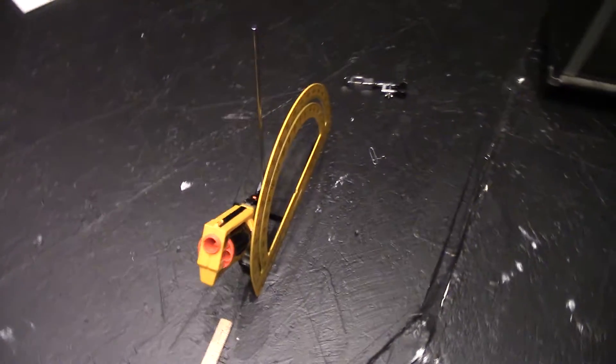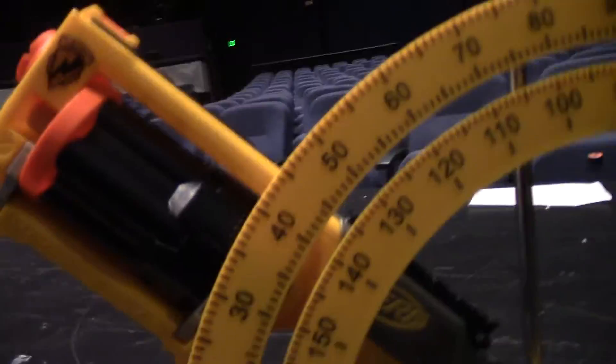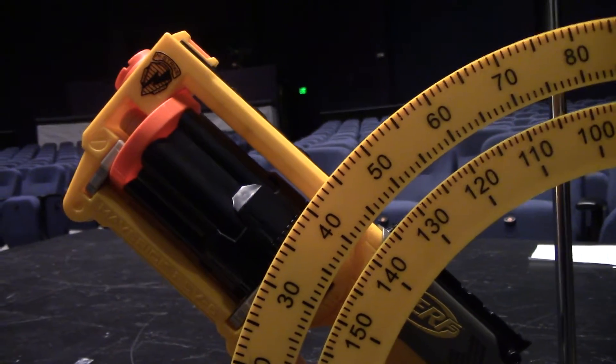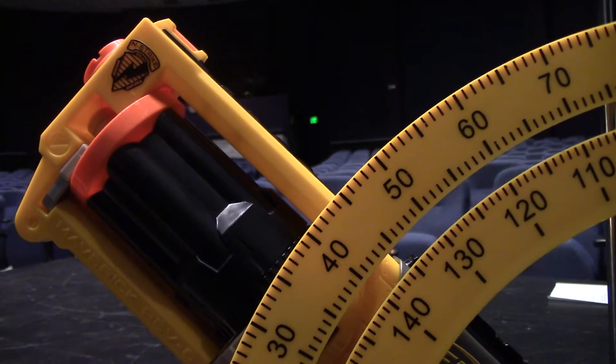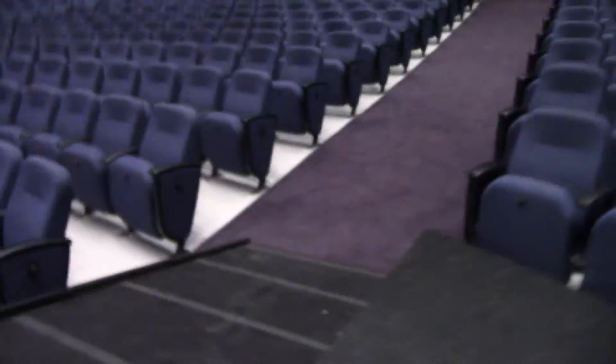The Nerf gun, as you can see, is pointed at an angle. The angle is precisely 45 degrees. To prove that to you, as you can see, I have up a protractor, and I'm going to point the camera right there so you can see clearly that it is pointed at a 45 degree angle. I don't have an iPhone like Mr. Dustin does, but this is pretty good.